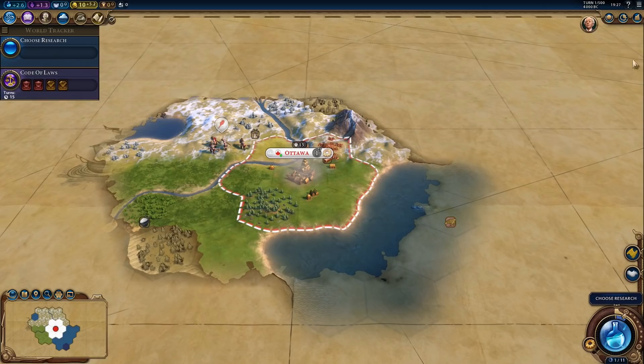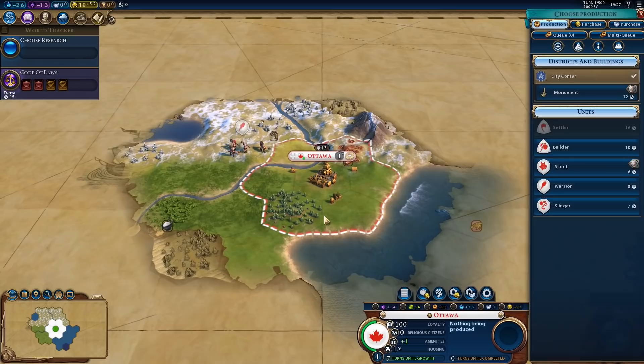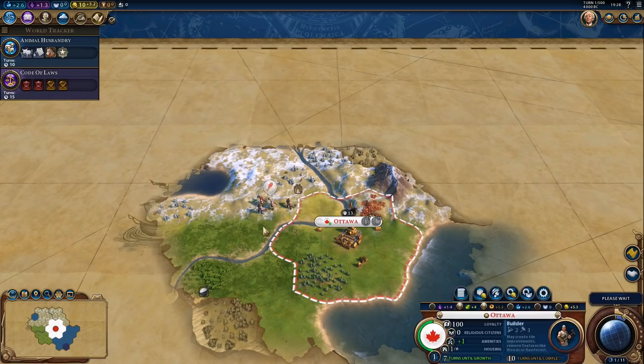This isn't actually too bad. We got copper, we got deer — I'll take it. And we got rice in range. First we'll start on a builder to get that craftsmanship boost and improve our tiles, and then animal husbandry to reveal horses and unlock pastures and camps.